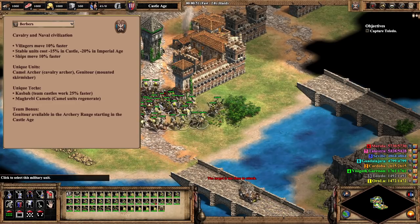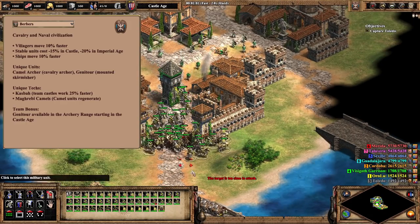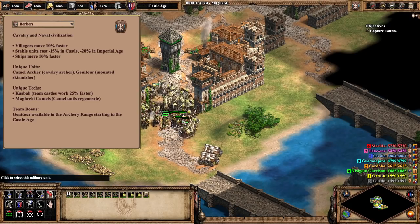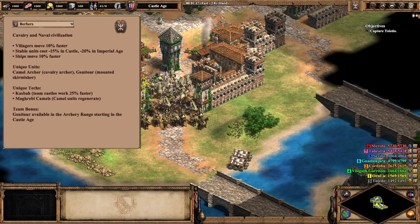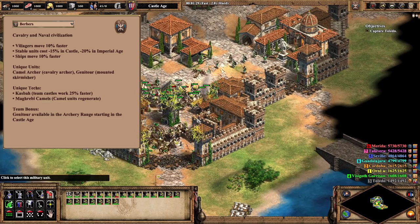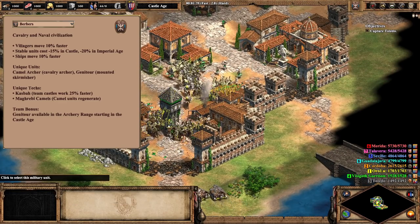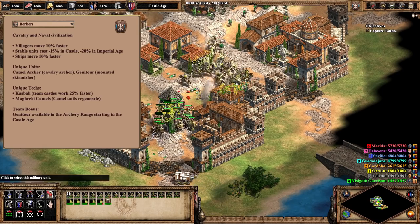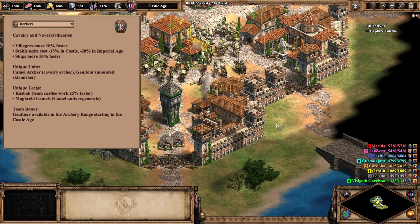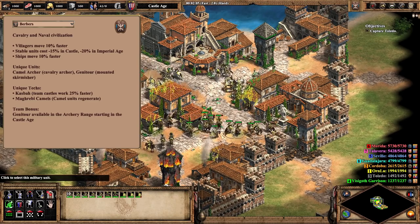The tech tree describes them as a cavalry and naval civilization, but I'll take it a step further and argue that Berbers are a cavalry/camel civ that focuses mostly on cost-efficient armies and a broad tech tree, but coming at the expense of any real eco bonus. We can see this most clearly in their defining bonus — the Berber's stable unit discount — which naturally lends itself to producing larger amounts of already well-upgraded scouts, knights, and camels. Although you do miss the big important paladin upgrade, everything else about your army is quite fleshed out.